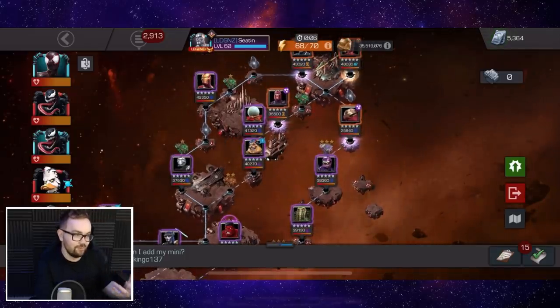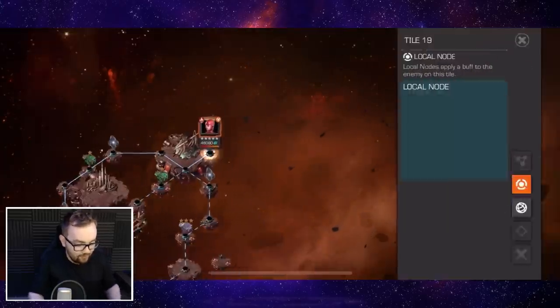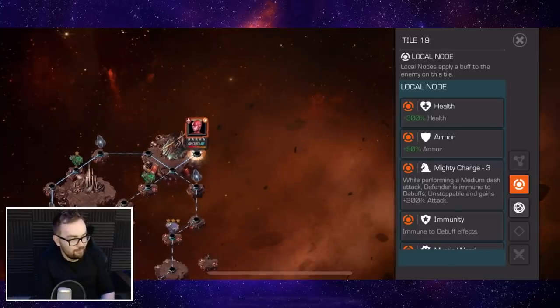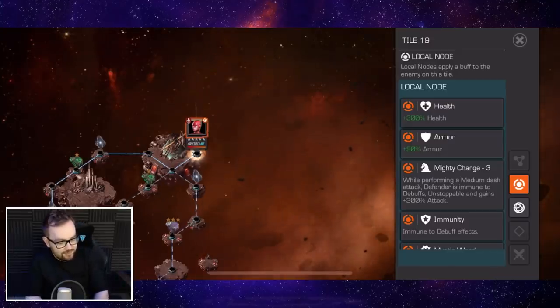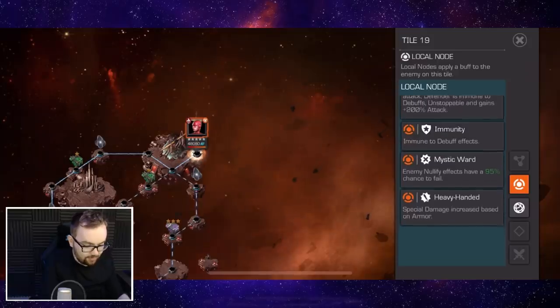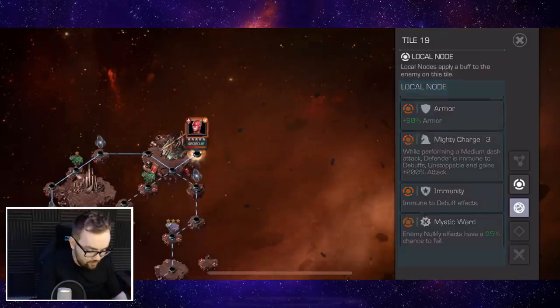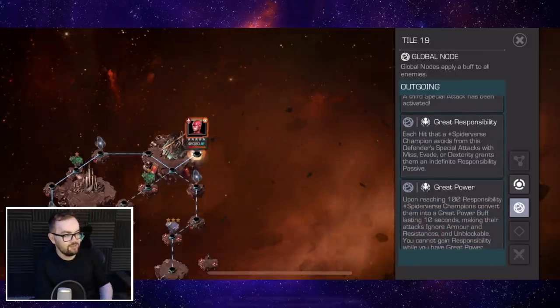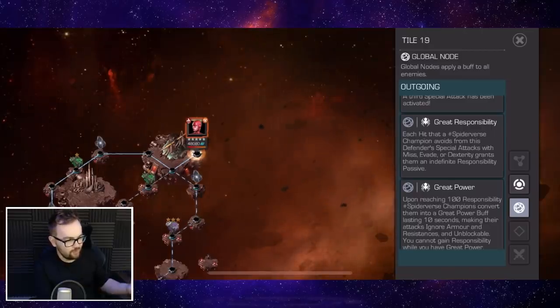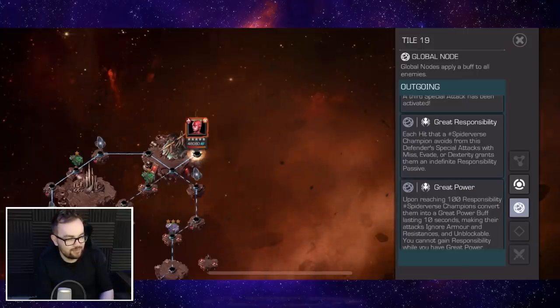Another option is the middle path — there's double power gain, enhanced special one, and special one bias. Not really too bad in the first section with some pretty easy opponents. However, once you get to the next section you've got Mojo, Mysterio, and Magneto, which is going to be a little bit more difficult. Then we've got the Captain Marvel boss who has a 90% armor node, so you can massively cheese this fight if you bring in Venom the Duck — he's just going to absolutely explode her with his toxic armor.